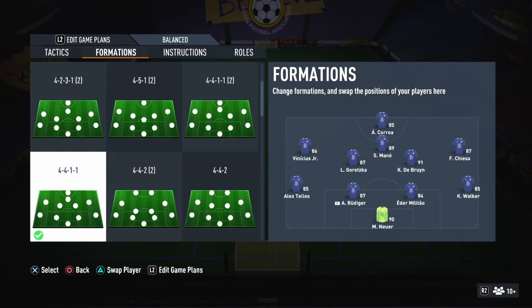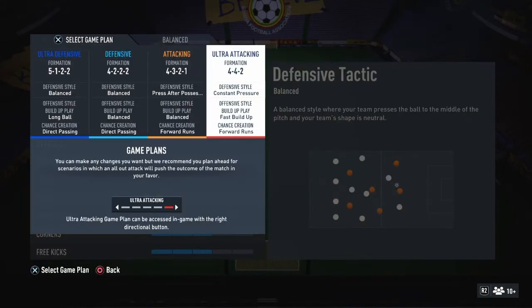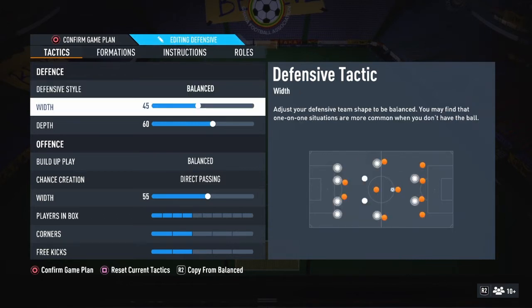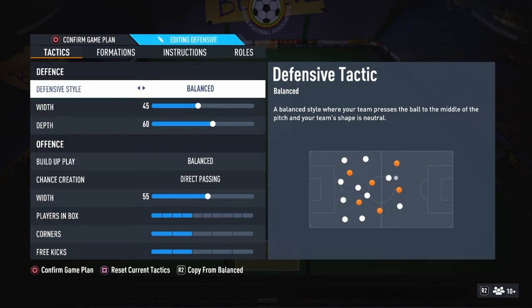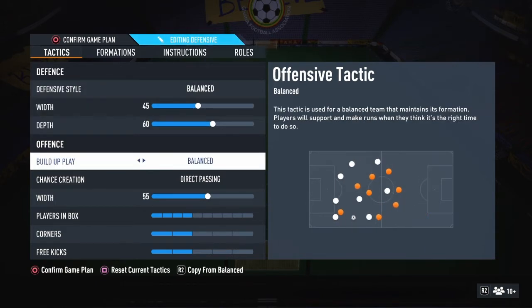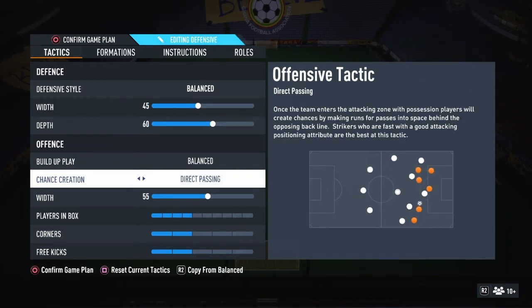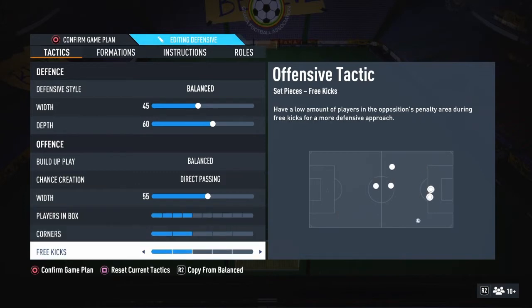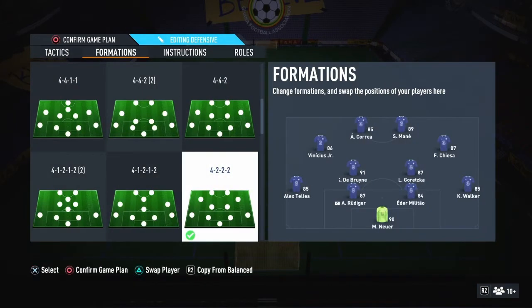I use the four-three-two — it's been my favorite formation so far. I'm trying to get back into the 4-4-2, but the 4-3-2 is working well for me at the moment. Defensive style is on 45 with balance, depth on 60. Build-up on balance, chance creation on direct passing, width 55, with four players in the box and two for corners and three for free kicks.